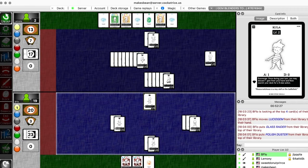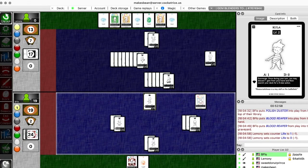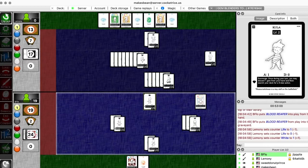Does he not have enough attack? He's going to polish the blood. Yeah, Polish Duster - just for extra extra. That's going to be exactly enough. It's exactly enough - a blood reaper from my hand. Then I will discard the blood reaper to attack. That's a rough way to go. Beat to death with the polish!